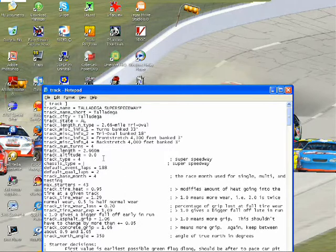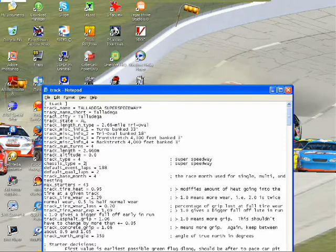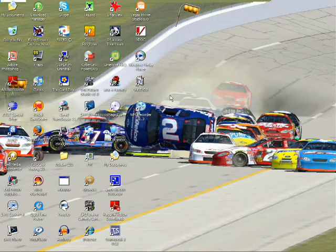You want to change that to either a 2 or a 5. The 2 is a standard speedway chassis, and the 5 is a road course chassis — and for some reason if you have it on 5, the road course chassis will give higher speeds. For this video I'll just use 2. After any changes you make to your INI file you have to save it for it to take effect in the game. That's basically how you remove restrictor plates.